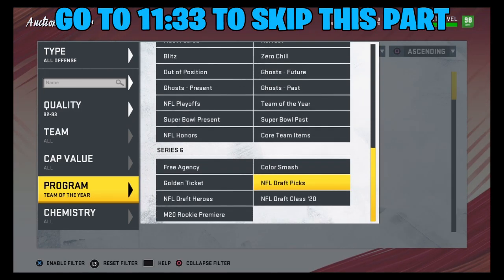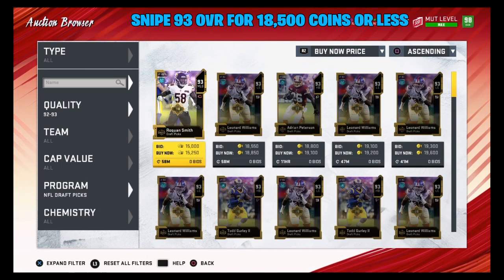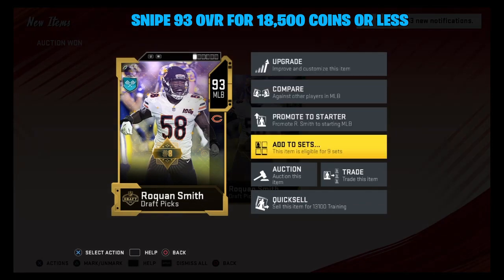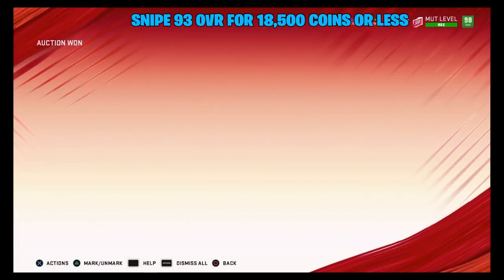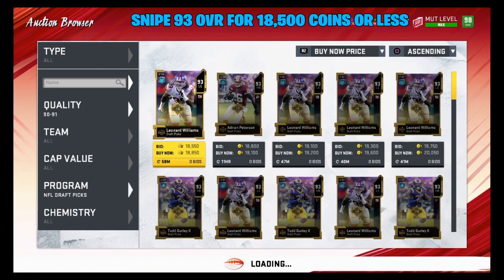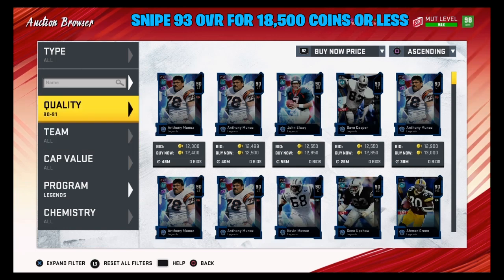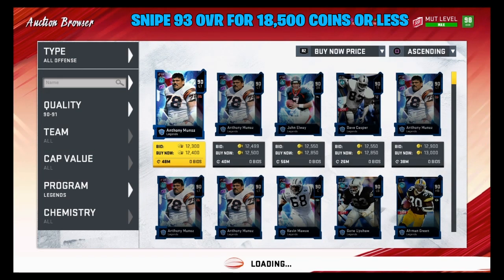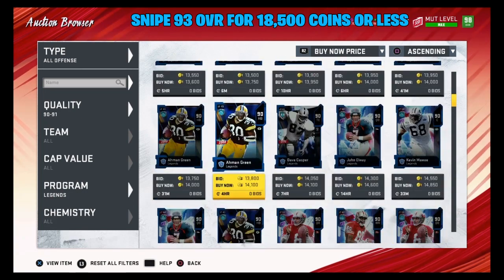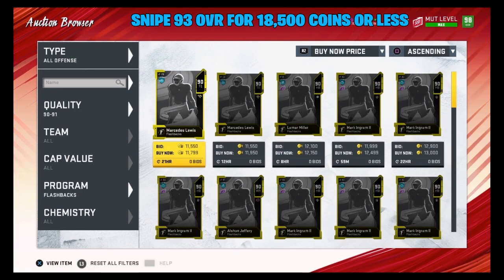For the 93 overalls, my favorite filters are Theme Builder 2s and NFL Draft Picks — NFL Draft Picks are usually slightly cheaper. You want to snipe these for around 18,000 coins. We actually found one for 15,000 coins — that is a huge snipe! We'll add it to the Team of the Year Offense set. I already showed you how to snipe the 91s, 89s, and 87s earlier, so I'll skip repeating that and come back once the set is finished.